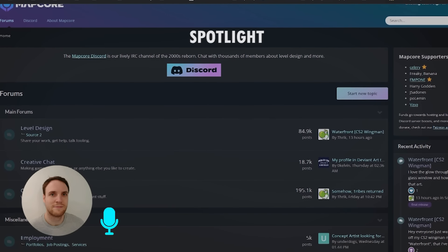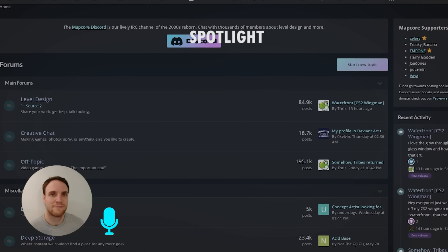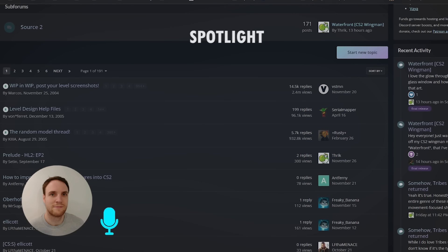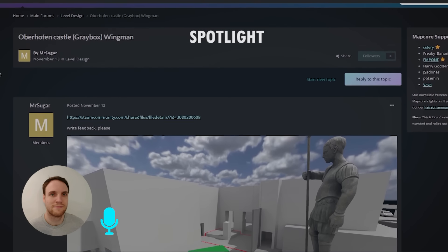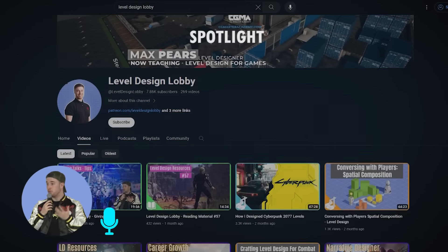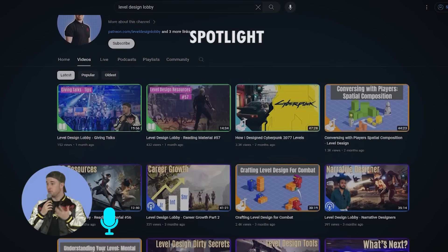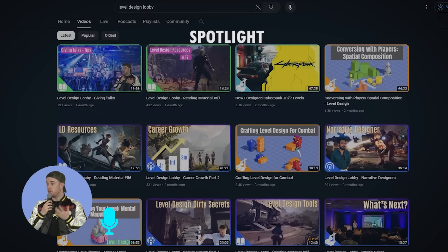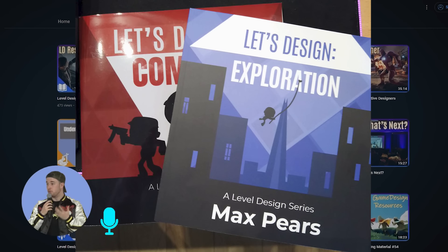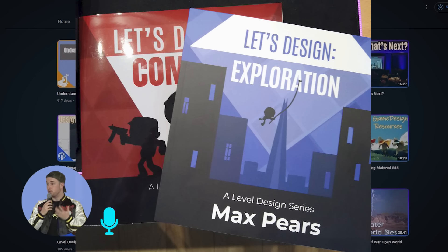I don't have a YouTube channel myself, but I would promote mapcore.org — most of the communication has moved to Discord, but it's a very good mapping platform for aspiring level designers. I've hired several people from there, but it's just generally a good community for learning level design. If you want to hear more, please check out the podcast Level Design Lobby — we're on YouTube, SoundCloud, Apple, and Spotify. I also have books out there: search on Google for Let's Design Combat or Let's Design Exploration, with great tips available as both e-book and physical copies.